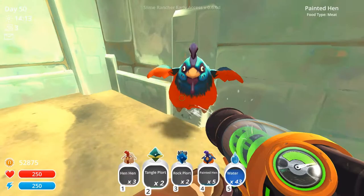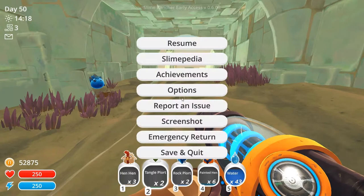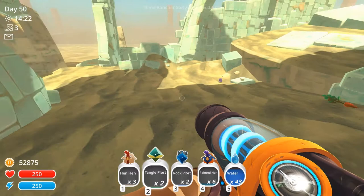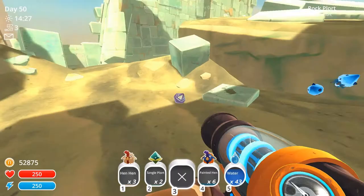Oh hey! Hello! I need to get a plort. What do those guys eat? Let's have a look at the Slimepedia. Dervish ones eat prickle pears. Okay. Well, it's just our luck. That was easy. I'll take that.